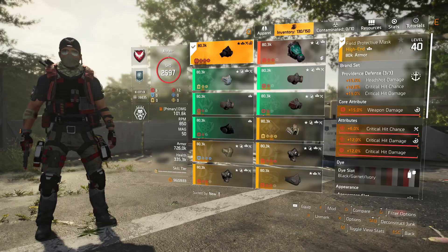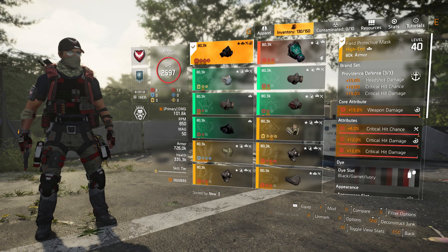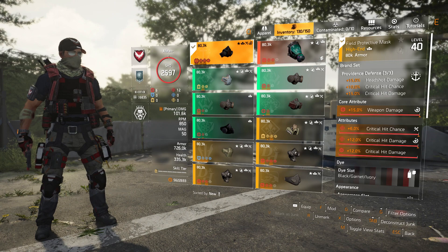Let's start with the gear, attributes and talents. For the mask I'm using a Providence mask which gives us the one-piece brand bonus of 15% headshot damage, weapon damage on the core attribute, crit hit chance and damage in the minor attributes, and for the mod I also have another crit hit damage.